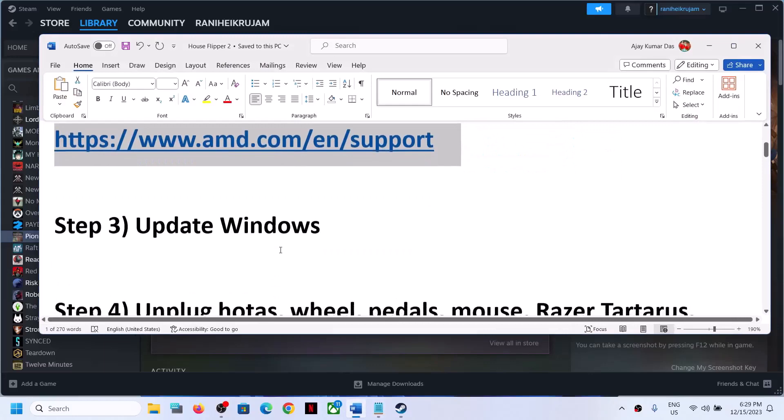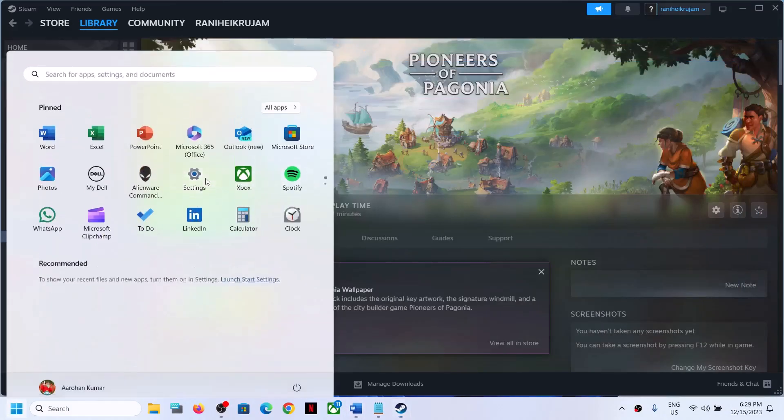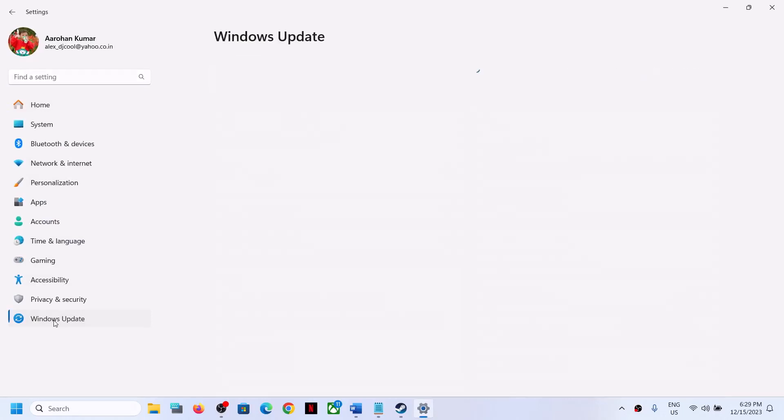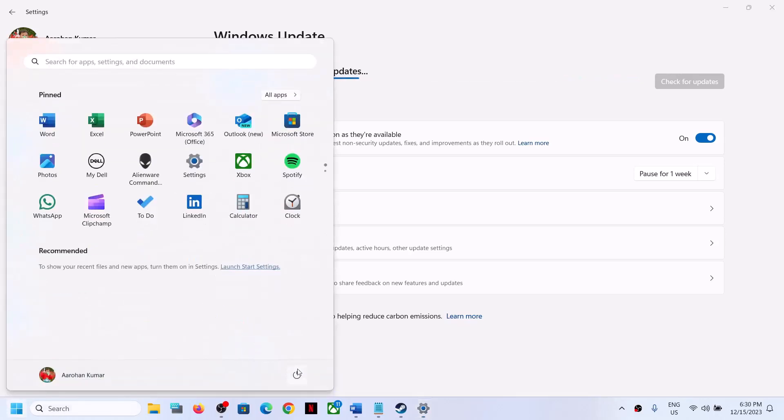The next step is to update Windows to the latest version — this is important. Go to Settings, then go to Windows Update or Update and Security, and click on Check for Updates. Once all updates are installed, restart your computer and then launch the game.